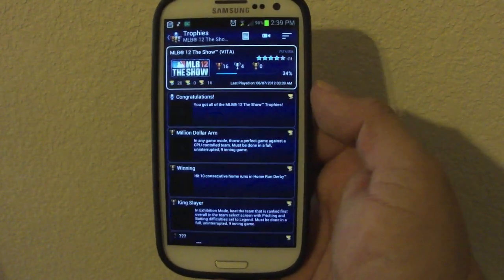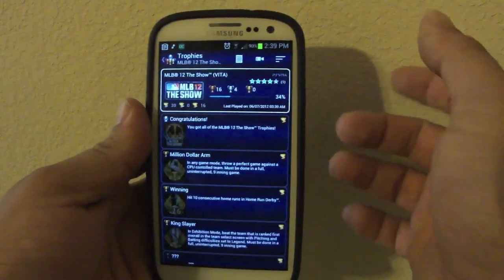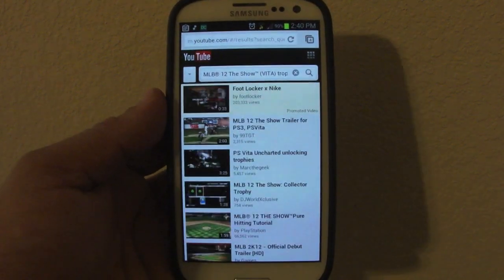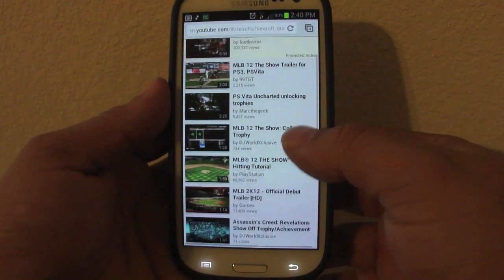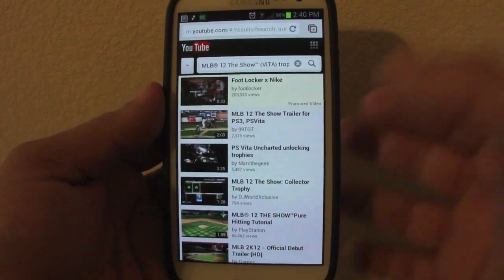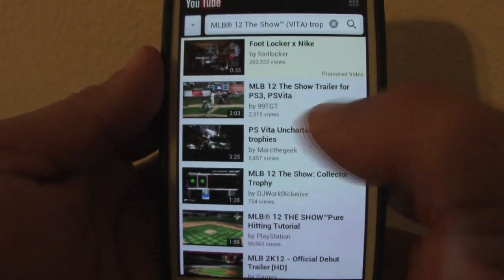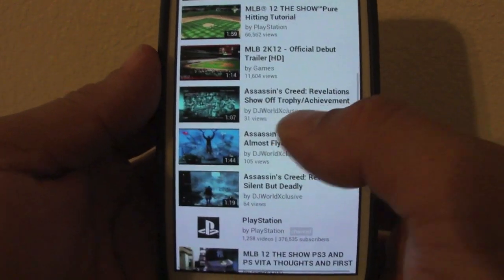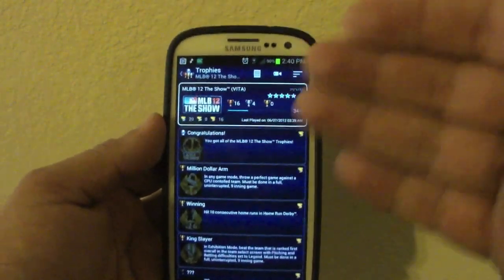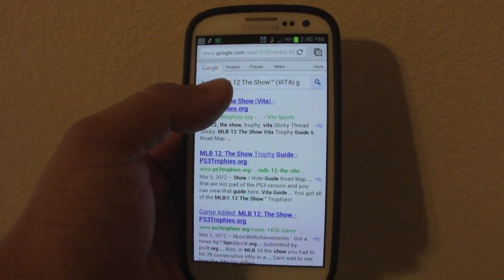Another Pro feature: when viewing a game's trophies, there are camera and letter icons that aren't available in the free version. The camera icon takes you to YouTube and shows videos related to that game — but it's not very consistent. For example, I pressed it on MLB The Show and it pulled up an Uncharted trophies video from my channel, which makes no sense.